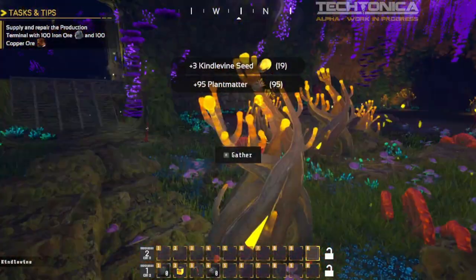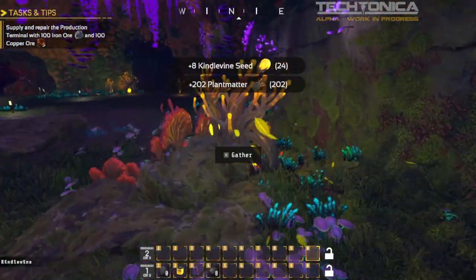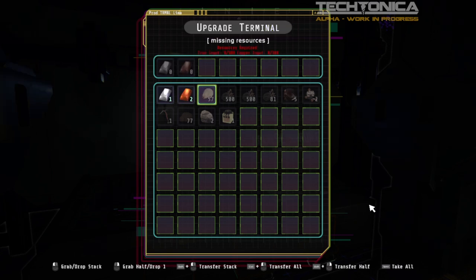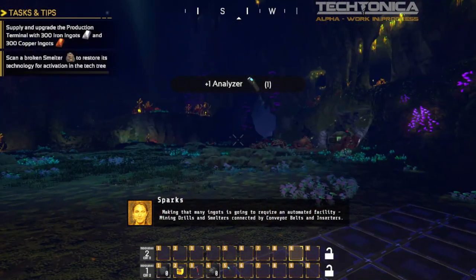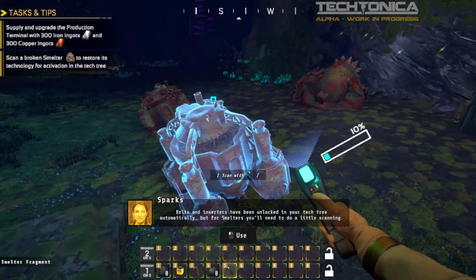We're going to get all of the plant matter from around here so that we can fuel any of our future machines without having to go out and search for them. And here we are with the first of our terminal things to be done. Let's send that off and grab this analyzer — we're going to analyze loads of stuff and then we'll come back and get everything built.